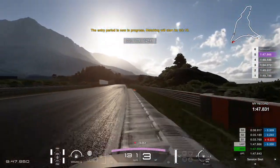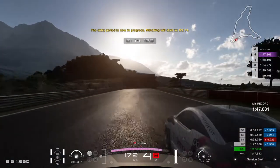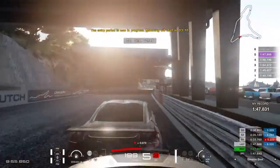It is crucial to hit the inner line for the first corner, otherwise you will lose too much speed for the run in the tunnel towards the chicane of death. I still go a bit too wide because I brake a bit too late.